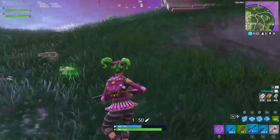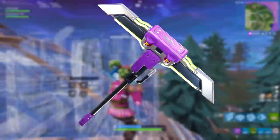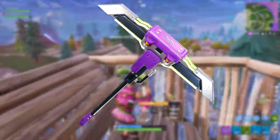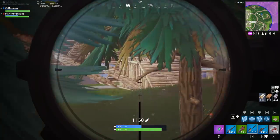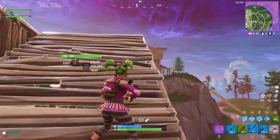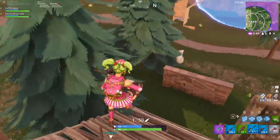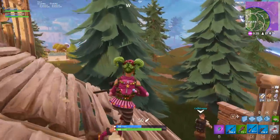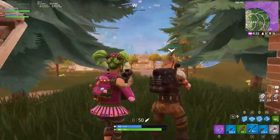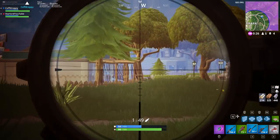Now let's move on to the pickaxes coming to the item shop in the next couple of weeks. The first is called the Glow Stick — a rare variant pickaxe. It looks fairly basic with two blades on the sides and what appears to be neon pipes on top. Since it's called Glow Stick, it will most likely glow, and maybe even light up when you hit with it — which is actually pretty cool. Still, it's a pickaxe I'm not going to be buying.